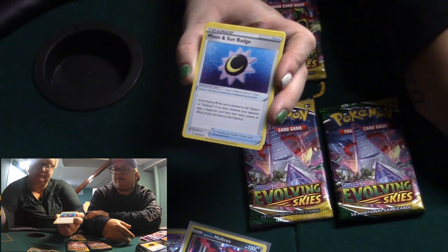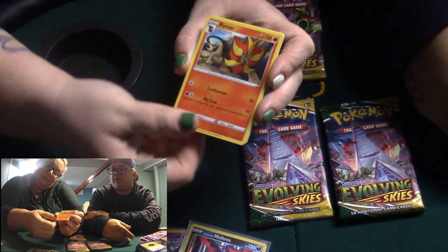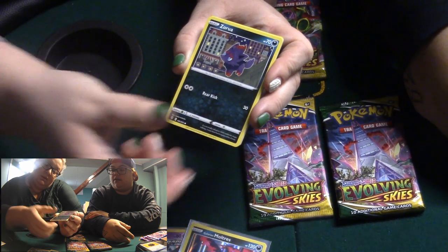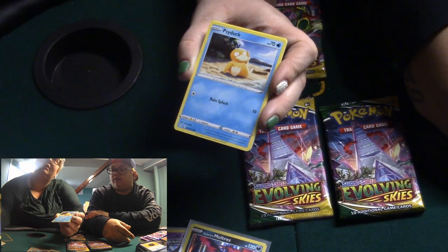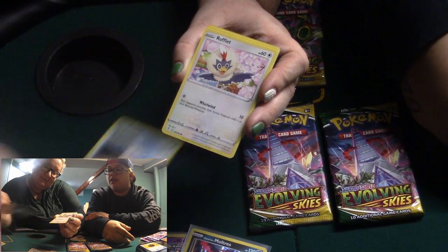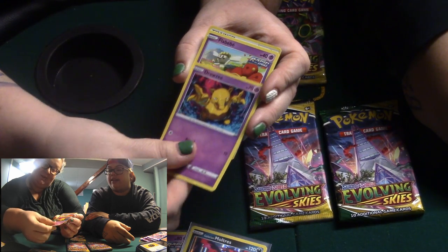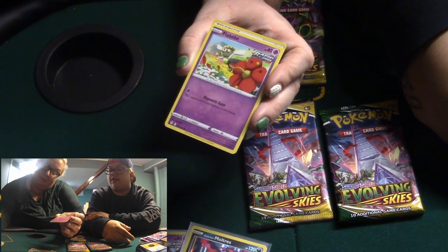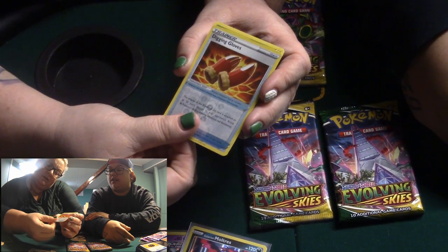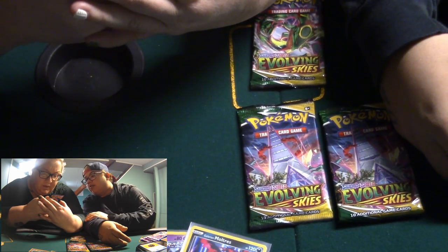Aroma Lady. Moon and Sun Badge. Pyroar. Zorua. Psyduck — oh, that Psyduck's cool, I don't have that Psyduck. Drowzee — that's like my 80th Drowzee. Diglett? Swoobat — wow, that's a really nice drawing, I like that. Hand-drawn over here.